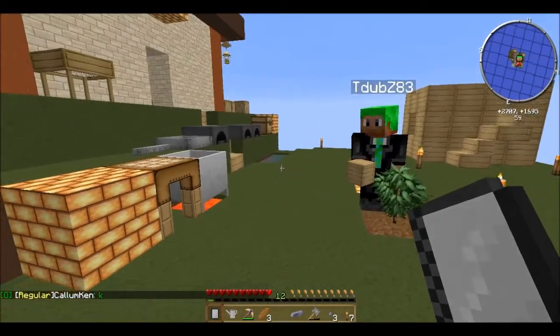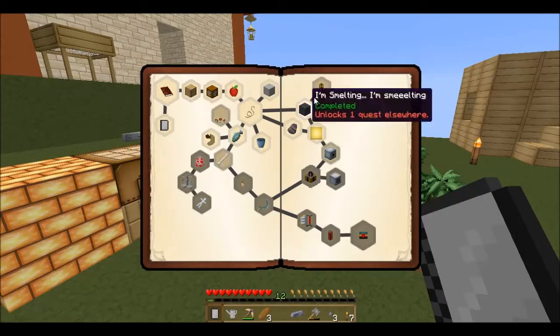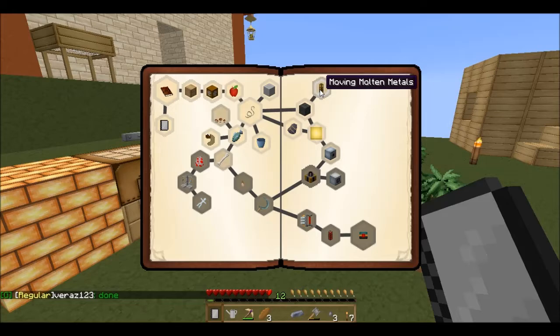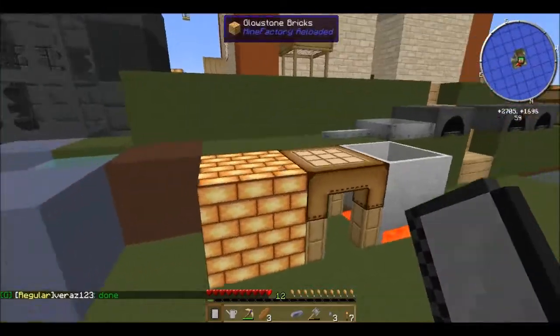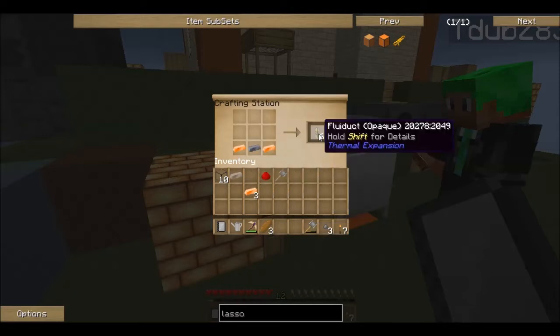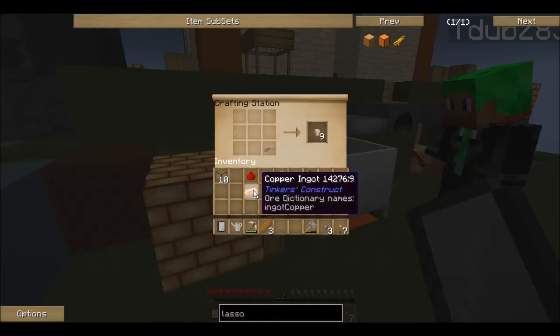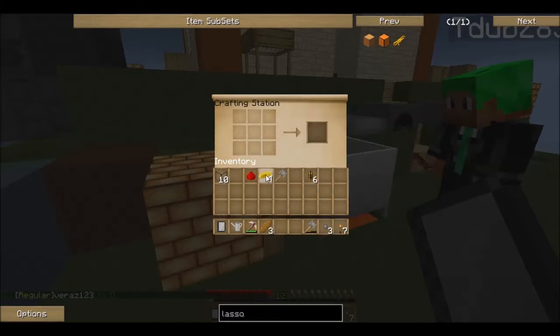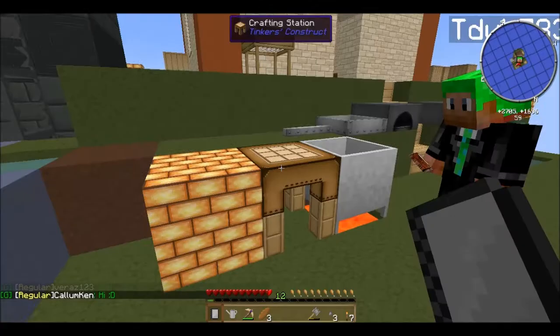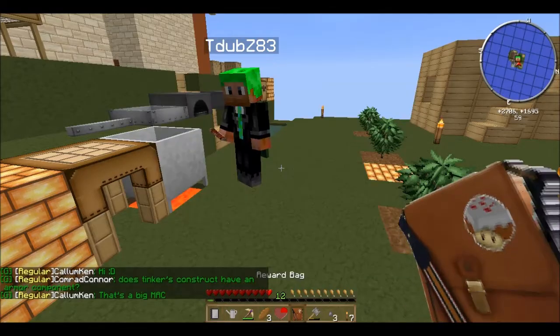Hey guys, we're back. We've prepared everything we need for this quest — the Moving Molten Metals quest. We need a Fluiduct and Pneumatic Servo. To make a Fluiduct: copper and lead. Pneumatic Servo can be made from different things — you can make it from bronze and glass. Let's try — there we go. So we can hand it in now. Sweet.